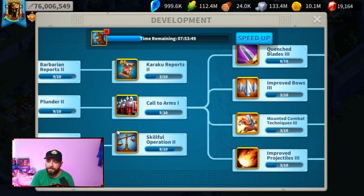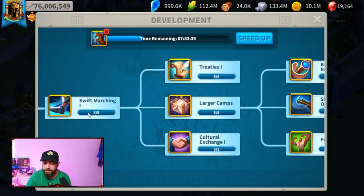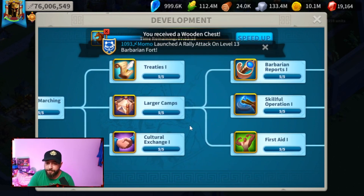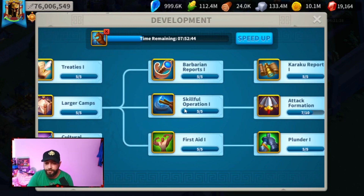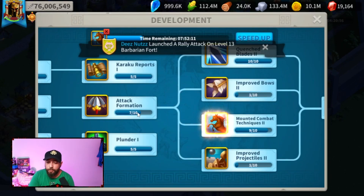For maximum gain on day one, don't do your bastion quests immediately — get Treaties and Cultural Exchange as high as you can first, then start doing your bastion quests. Note: my technology tree is a bit messed up right now because this was a weird KvK. The first thing you want to do is get all four — Quench Blades, Improve Bows, Combat Tactics, and Projectiles — to level one, then Marching to level three, Larger Camps to three, and Skillful Operation to five.